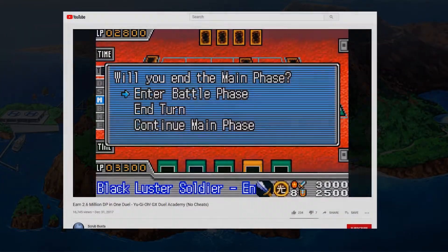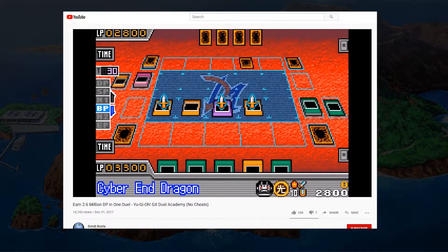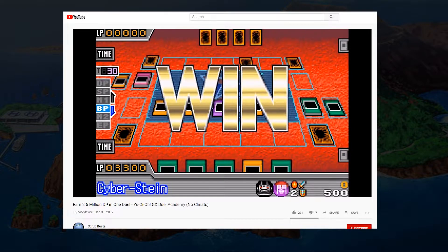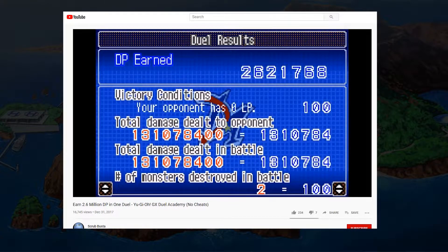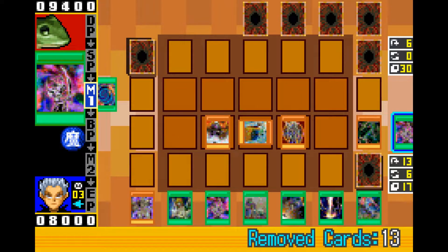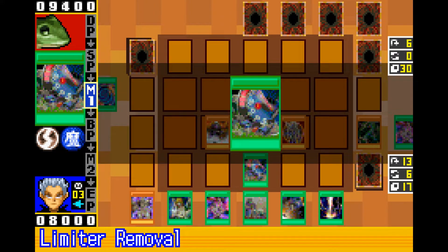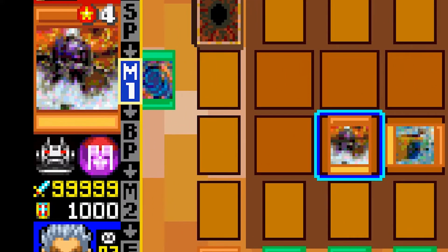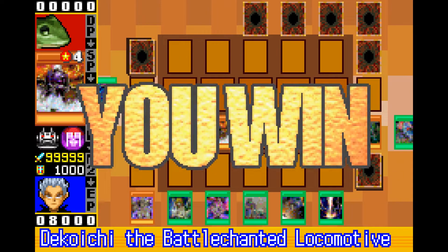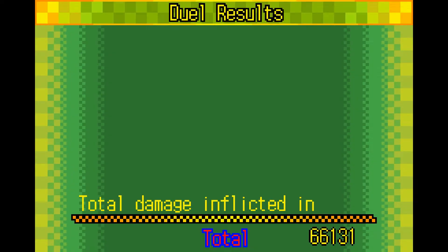If you've seen my DP video on GX Duel Academy, you know you can infinitely loop Limiter Removal with the power of Primal Seed to gain an extremely high attack value, allowing you to exploit the battle damage reward systems and end up with a pseudo-infinite amount of money. While you can technically execute this loop in this game, the DP reward for battle damage and max damage are capped at around 66,000, and max attack is capped at 130,000, meaning that you're only looking at around 4,000 to 5,000 at maximum for assembling a six-card combo.